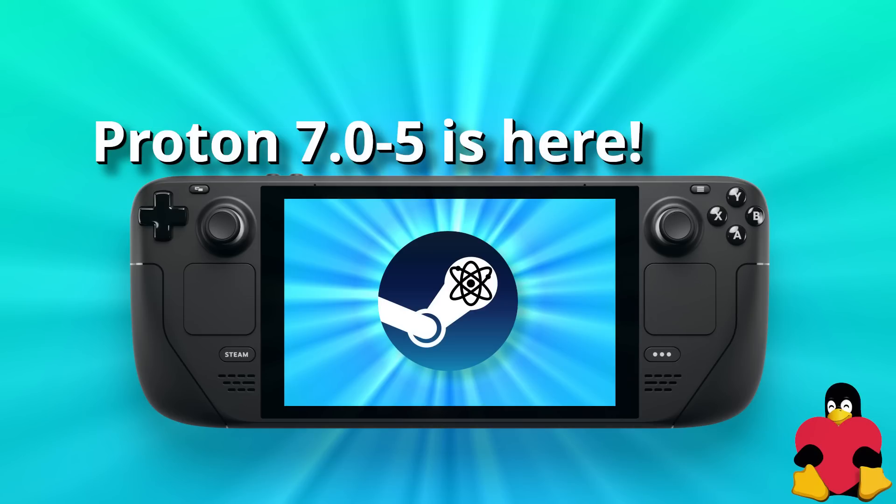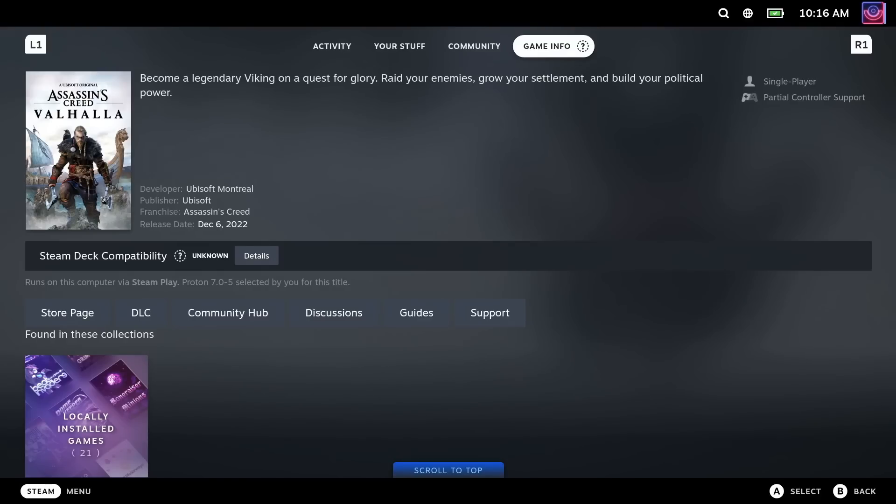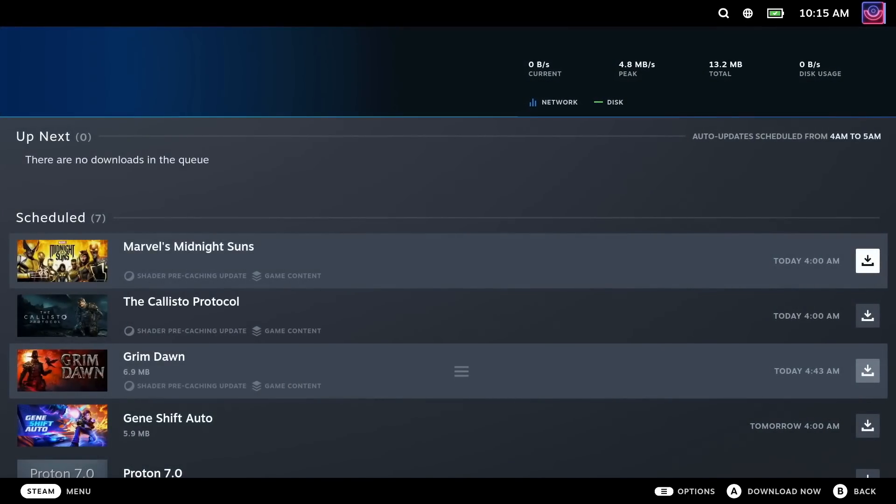Proton 7.0-5 is out now for Steam Deck and Linux Desktop, further improving the translation layer to run Windows games. It was previously available as Proton Next — I did a video on that — so if you have any games set to Proton Next, you can go ahead and untick the compatibility option, as it is now the main version of Proton and the default on pretty much everything.